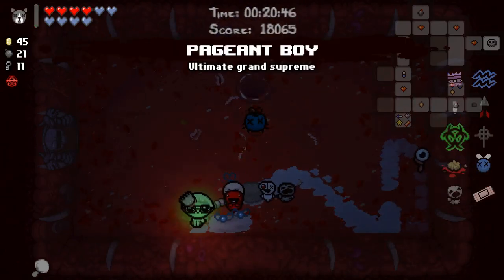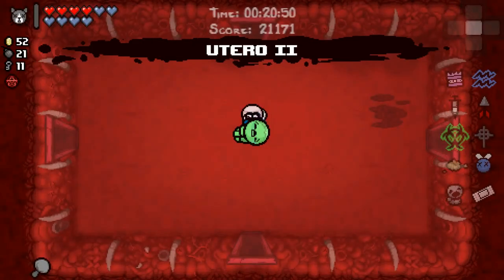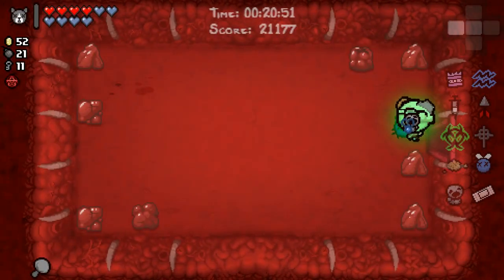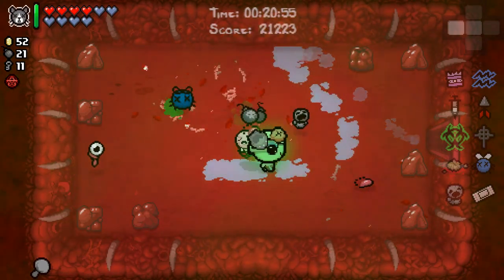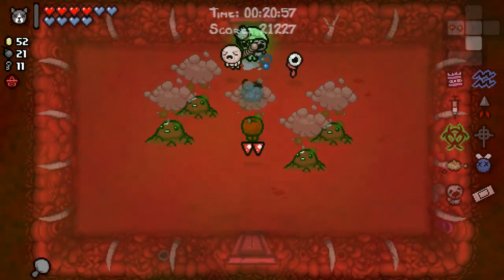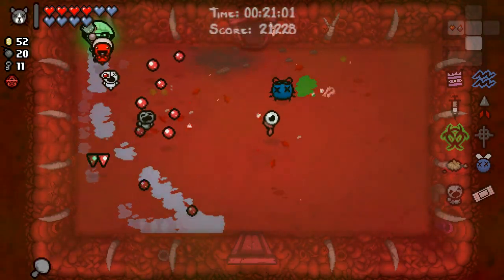Pageant Boy everybody - lots of money that I'll use for the Hush fight that I don't plan to go to. Utero too, HP's still good. New respect for Blue Baby's Only Friend - an item I'd like to begin with. Just throwing down a bomb to see if we had sad bombs - we do not. I'll take the keys.